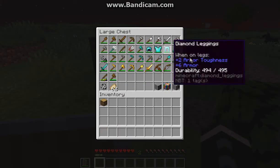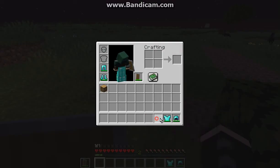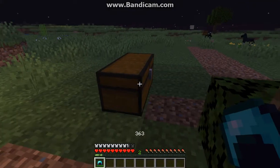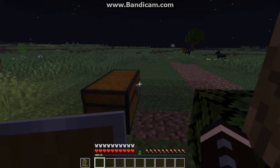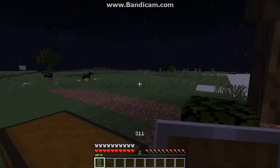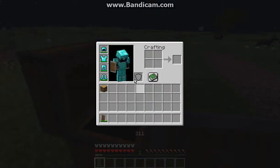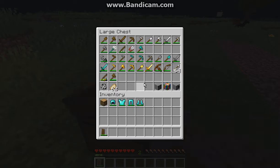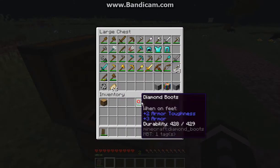Tridents, shears, anything I could think of. Armour, though, won't apply, but if I had it in my hand it will. Even something like the shield in the left hand, it won't actually show it — but it will in the right hand. The durability won't count down unless I'm actually being shot at by a skeleton or something else.